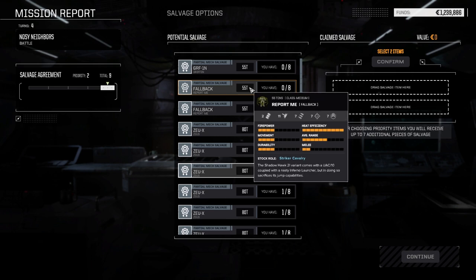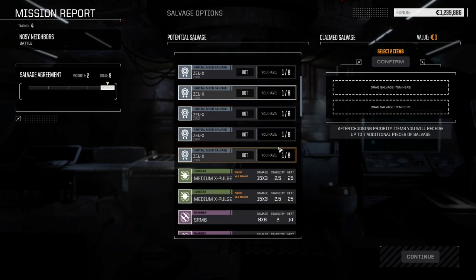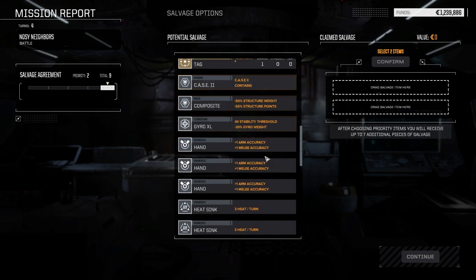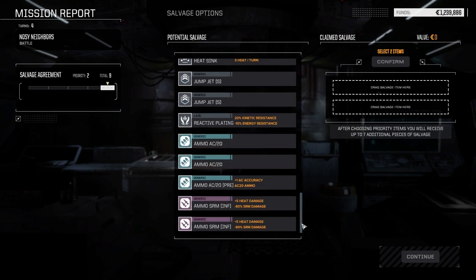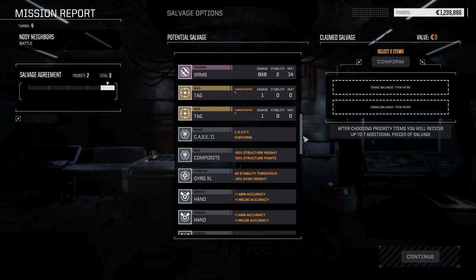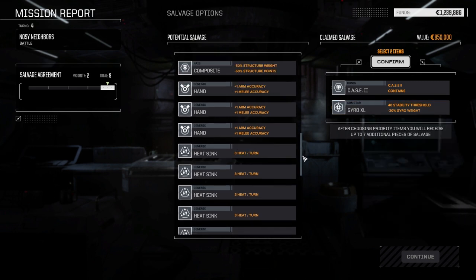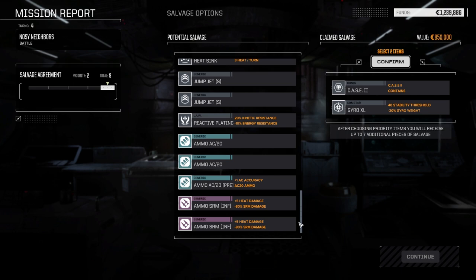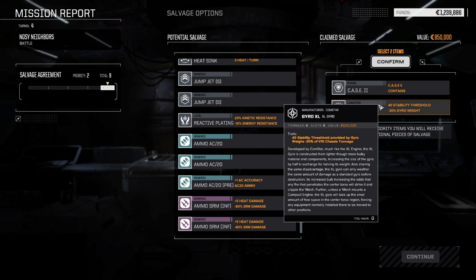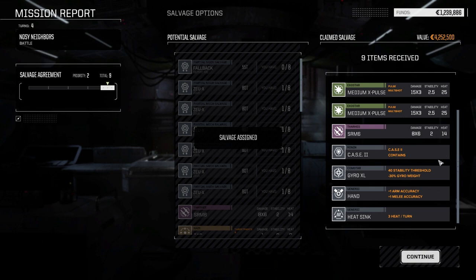I wonder if we should collect as many 'fall back report me' parts as we possibly can. Case 2 — that's kind of nice. SRM Inferno ammo — yeah, I normally... you know what, let's stick to the rules. I can't complete that so let's not take it. We got a fallback 'report me' part, nice Griffin part, X-Pulse — got both of them. That's about it.